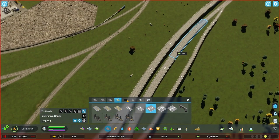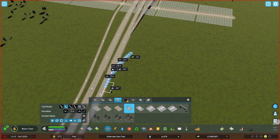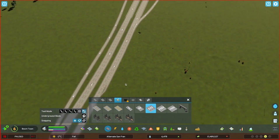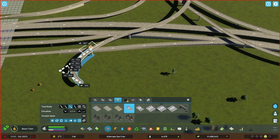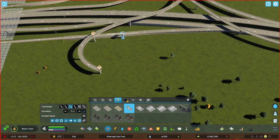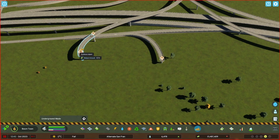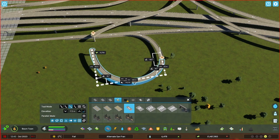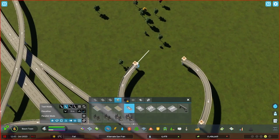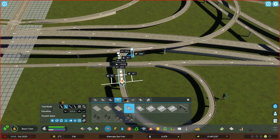We're just going to start connecting up that road with the interchange, giving them that new access and exit point from the city. This city is not going to have a whole lot of highway - I'm going to try to primarily follow what San Francisco did and avoid a lot of highway use. It's a vanilla build and I don't want it to be a replica of San Francisco by any means, but I want to follow the themes and ideas of San Francisco. In the coming videos it's going to feel a little bit more San Francisco-y as we get stuff unlocked and cash flowing in.